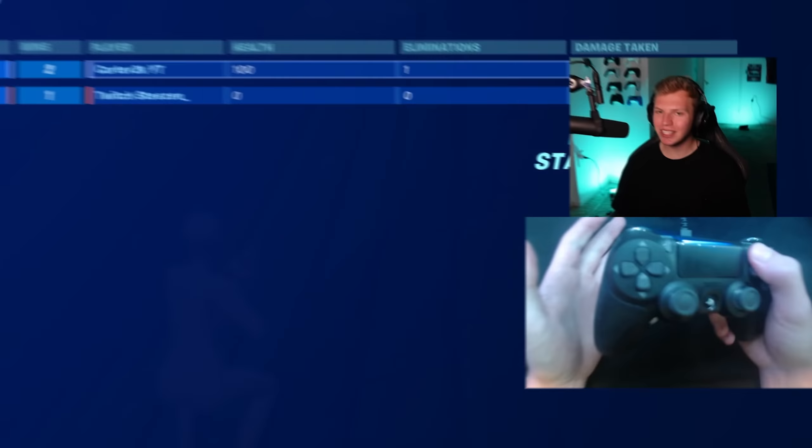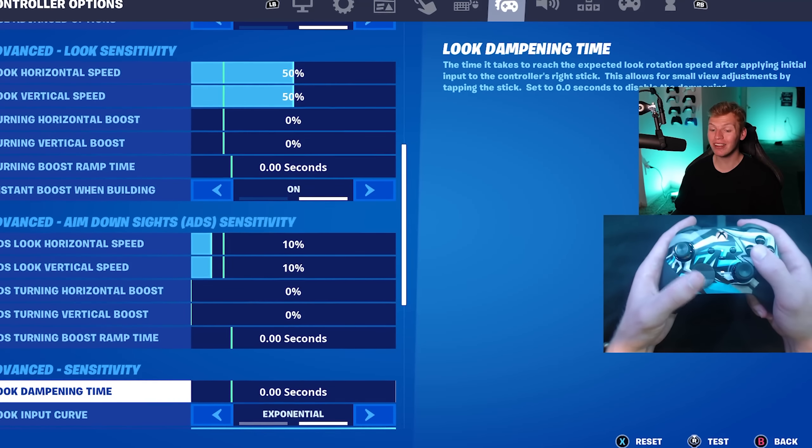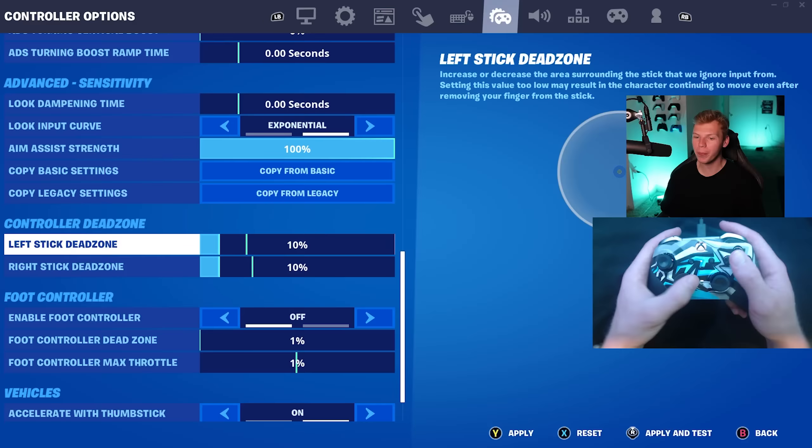The third pro setup I'm going to use is from D-Roller. D-Roller is a pro controller player on NA East. I didn't even mean to pick three East players, but I guess that worked. He has about $65,000 in earnings on this game. His setup is a little different — he actually uses an Xbox-style controller, the Xbox Elite Series 2, with two paddles and again, exponential settings. His slide hold time is all the way down at 0.01, default pitch 0.1 camera setting. Both build and edit multipliers are only 1.6, but his look sense is 50% both horizontal and vertical with zero boost. On ADS, he's using 10% for both horizontal and vertical with no boost, zero-second look input time, exponential. On his dead zones, he uses 7% on each stick. Just yesterday, D-Roller actually qualified to FNCS Grand Finals with this exact setup.